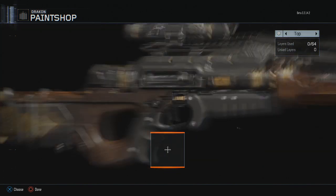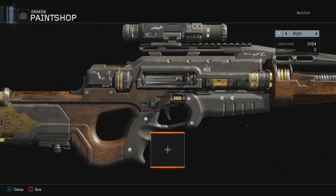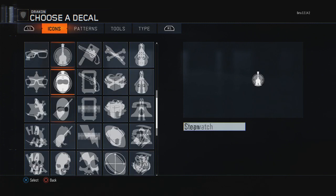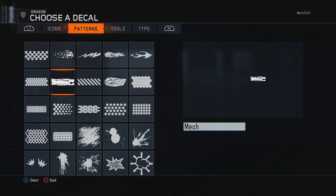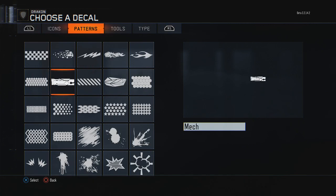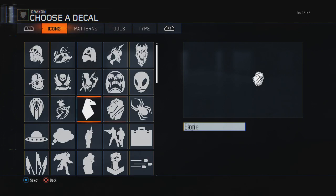I'm going to go to the right side of the gun. Press X on PlayStation or A on Xbox. From here you can choose a ton of decals — this is just the ones available in the beta. You can choose patterns, tools, types, icons, all this cool stuff. I'll choose something like a lion because it looks so sick.